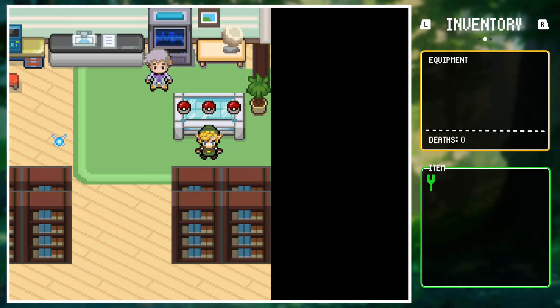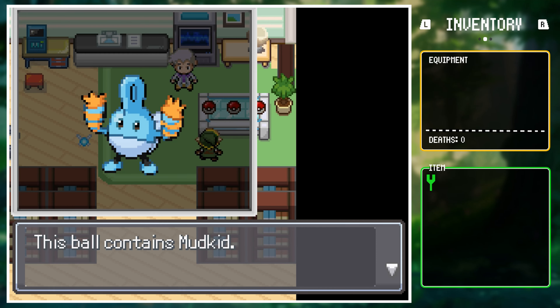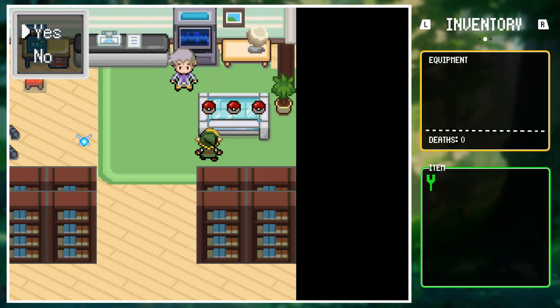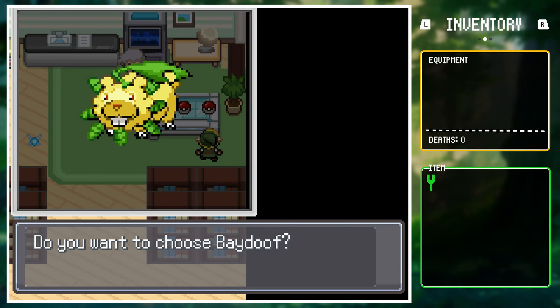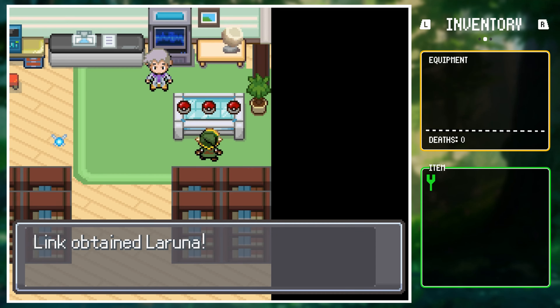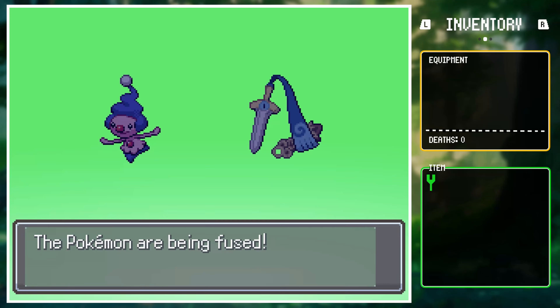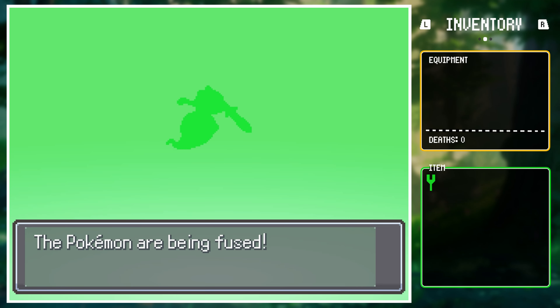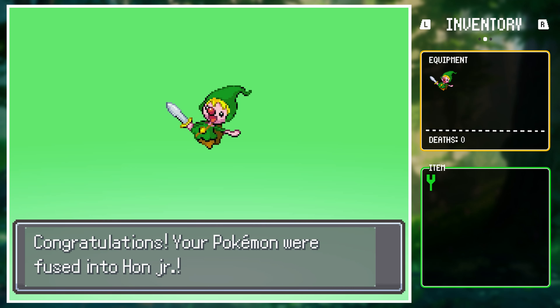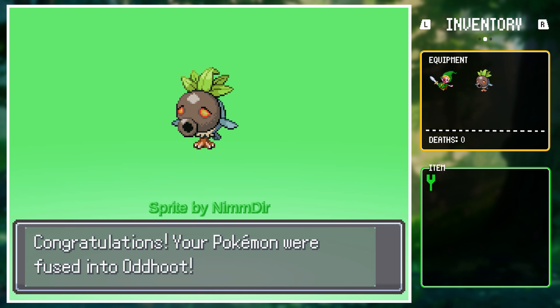Link's journey begins with Navi leading him to a portal into this strange new world as her little revenge for never listening to her. Stripped of his gear because weapons are illegal and with no way back to his world, he has to play by Navi's rules to get her to send him home. He looks at the creatures on the table and settles on Laruna, but ends up with Holm Jr. — apparently himself — and an extra starter, an odd hoot Deku scrub named Dekubro2.